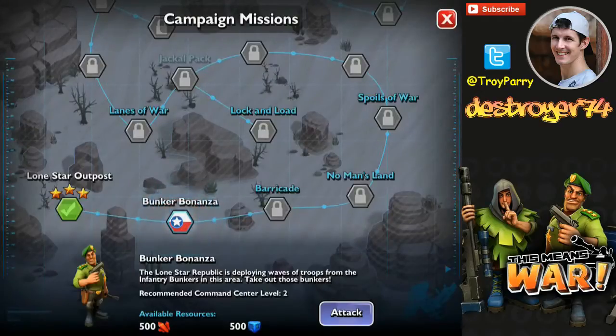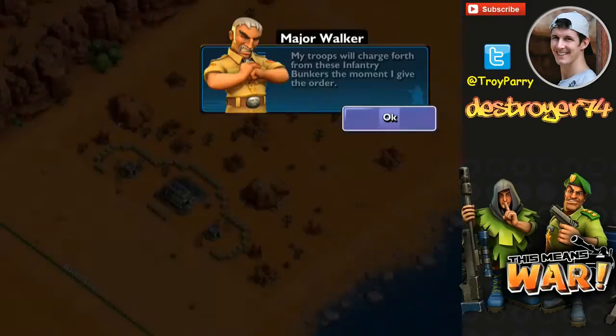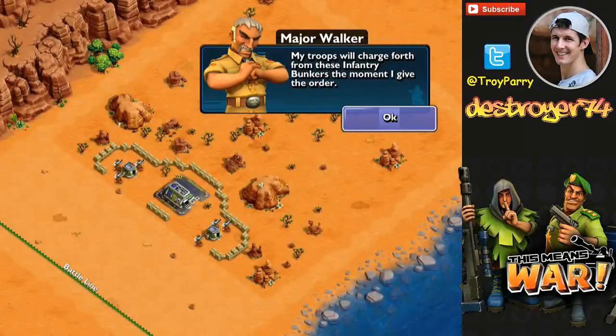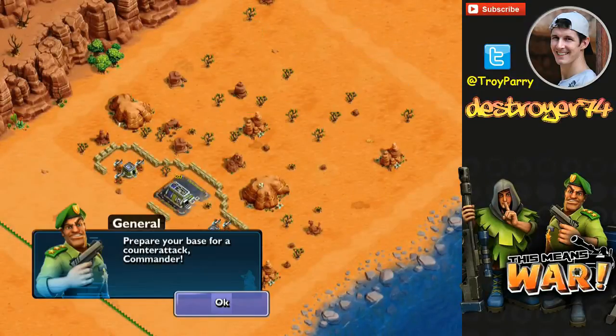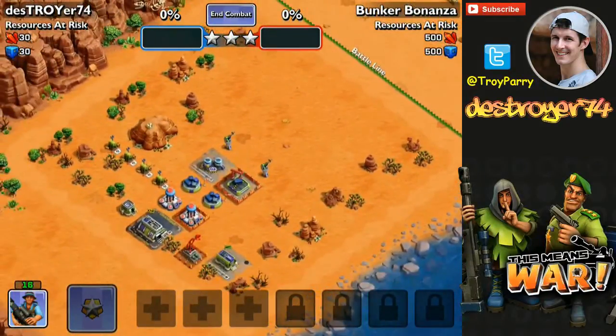Hey guys, it's Destroyer here with a This Means War campaign mission. We're taking a look at the second mission called Bunker Bonanza. Do know that the first mission is done during the tutorial of this game. I didn't know what to expect from this first mission so I did bring along 16 rocket troopers. They aren't the best troop for this mission and I'll show you why shortly.